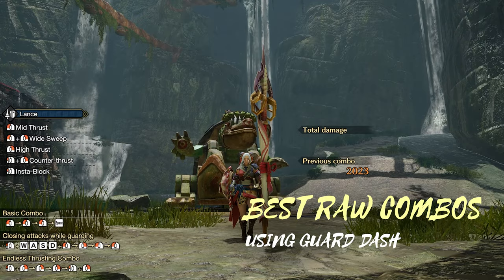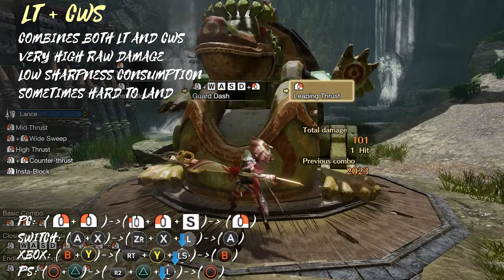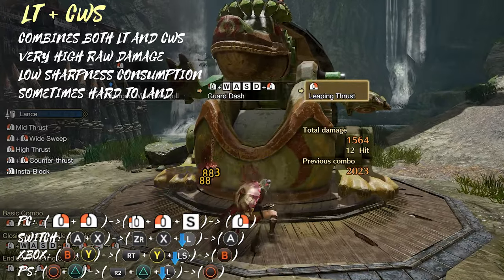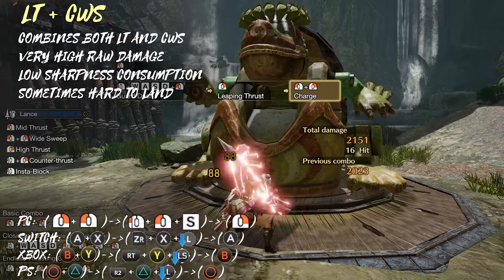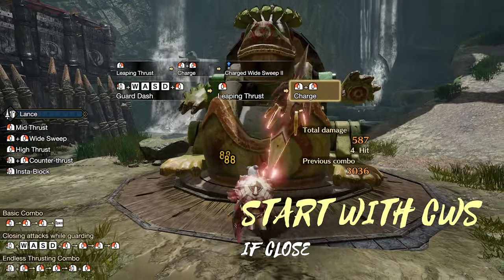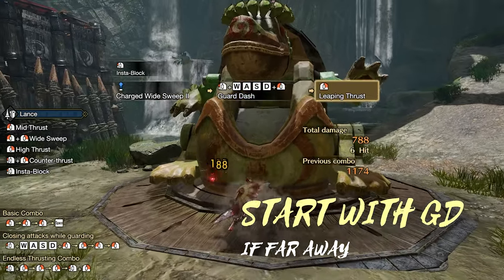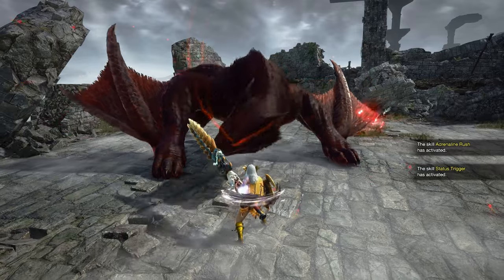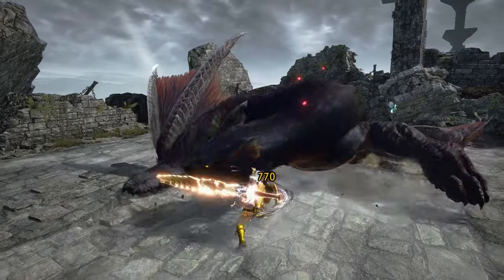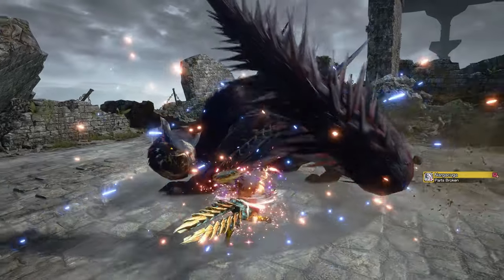Let's start by looking at the best combos for raw. The best raw combo combines both the Charged Wide Sweep with the powerful Leaping Thrust. The combo consists of doing a Leaping Thrust followed by a Charged Wide Sweep, and instead of using a third attack you just reset the combo by Guard Dashing backwards. This is more DPS than if you would do a high thrust before resetting. You can start the combo by performing either a Charged Wide Sweep if you are close to the monster, or by Guard Dashing forwards if you are a bit further away. One problem with this combo is that hitting the wide sweep on the weak spot can sometimes be hard due to bad positioning or weird head movements on the topple. Usually it's easier to hit the wide sweep if you position on the left side of the monster's head, since the hitbox of the wide sweep appears there first.